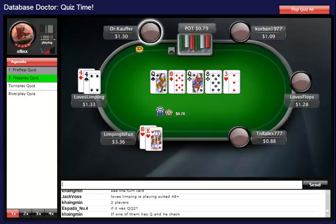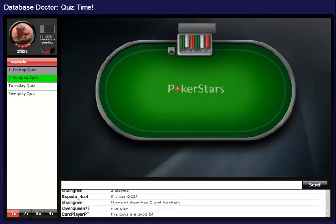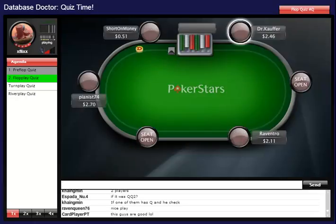Yeah, they're not folding anything. It's absolutely arguable — you can check back or c-bet in this spot. That was flop quiz number two. Let's move on. We only have about half an hour left so I really have to get going on all the hands.